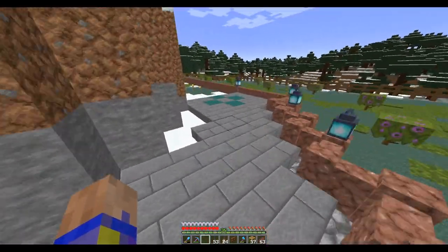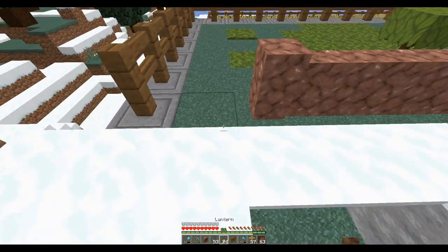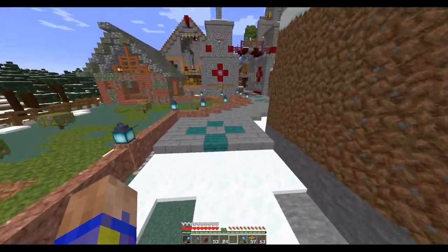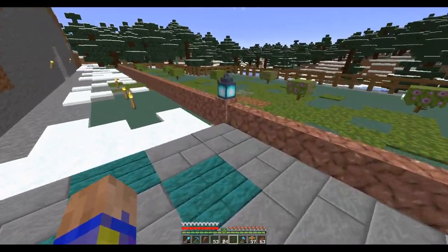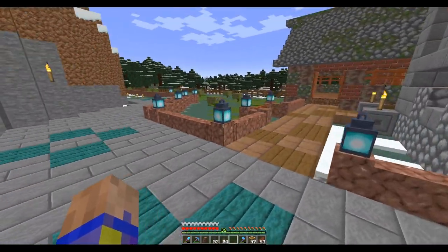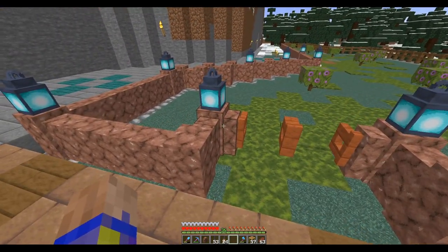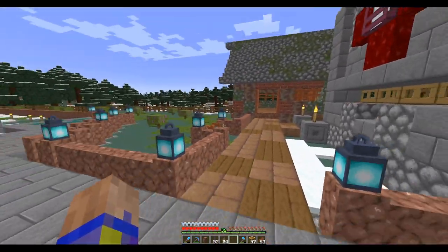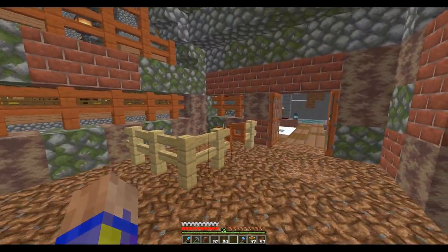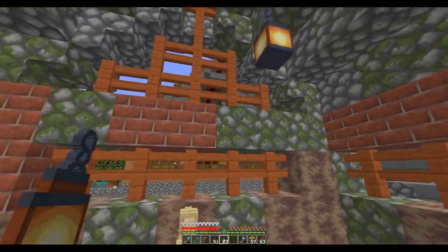There — now the fence and the gate and the wall all match up. Sometimes I wish the walls and the fences would lock together. Fence gates will attach but the fence itself won't, which doesn't make sense — I'd really love to have a wall and a normal fence continuing without that gap. But I am digressing. I'm not sure this is enough light in here so I'm going to put one light over in that corner.